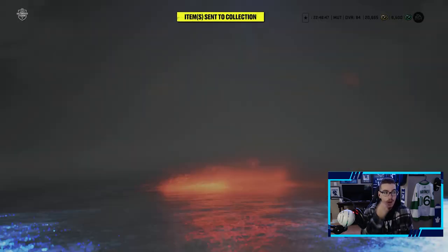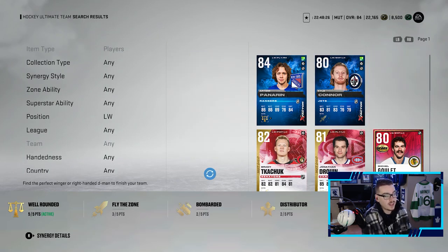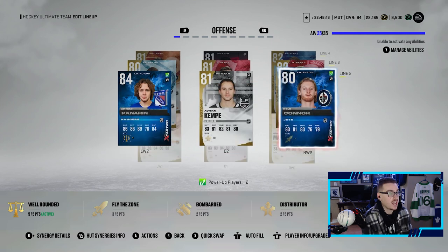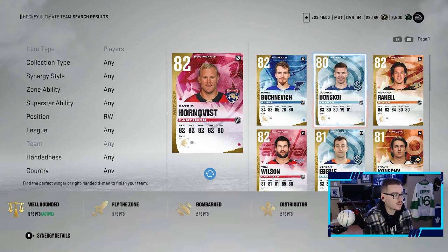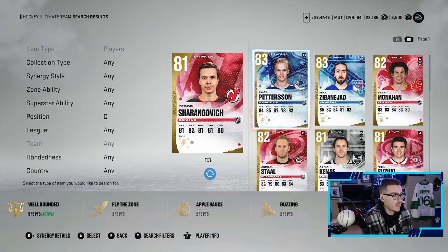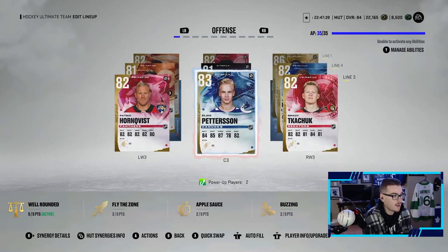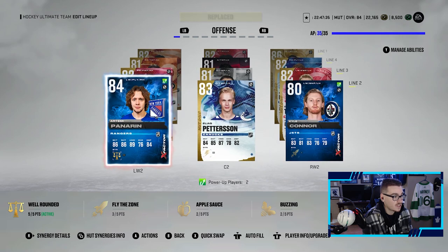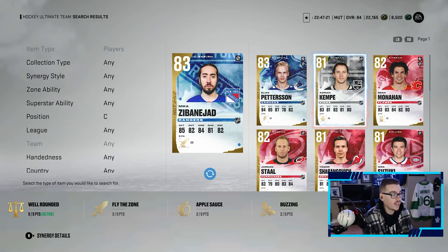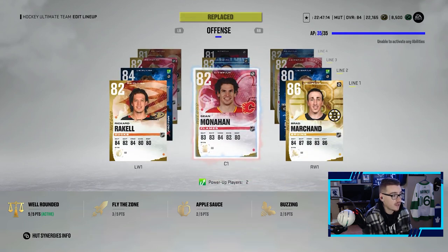Let's go through all those new players onto our team - I'm excited to see what the team's gonna look like. Brad Marchand is coming in for Oscar Limblom - Limblom did play very well for us, but it's an 86 Brad Marchand, you're gonna throw him onto the team. That first line is looking nasty with Monaghan, Ricard Raquel, and Brad Marchand. Patrick Hornquist is coming in for Jonas Donskoy, so that line is looking like Hornquist, Yegor, and Brady Kachuk. Elias Pedersen is coming in for Yegor - that's a nice little upgrade.